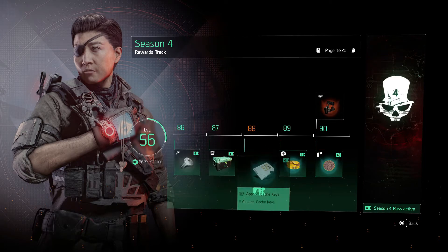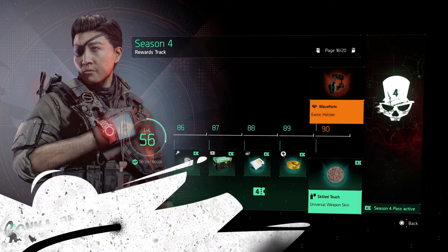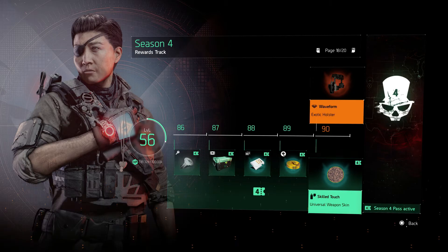After that it's a lot more caches, keys, and textiles on the free track. It's not until level 90 on the free track where you get the Waveform exotic holster. The Waveform has that cool feature where it goes left to right and stacks additional damage for your skills. That'll be very good when used in conjunction with the Rigor gear set — once we get that, we'll do a build around it.